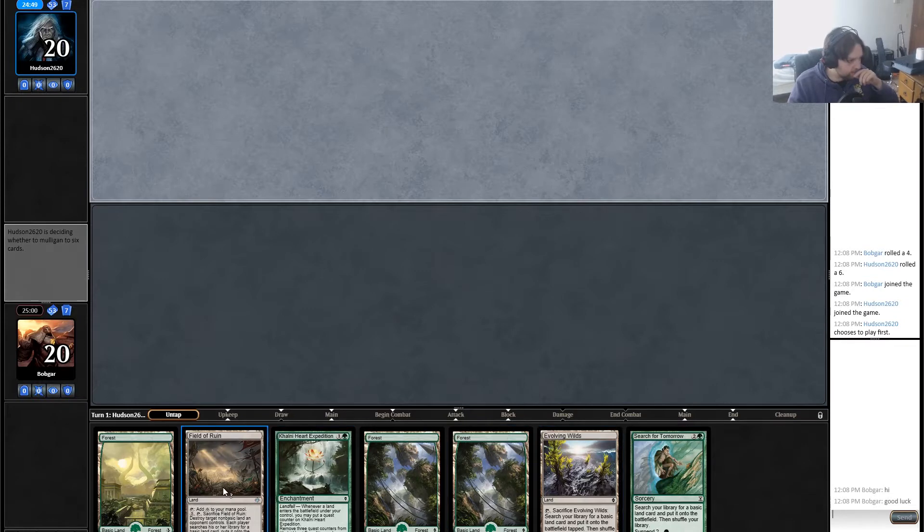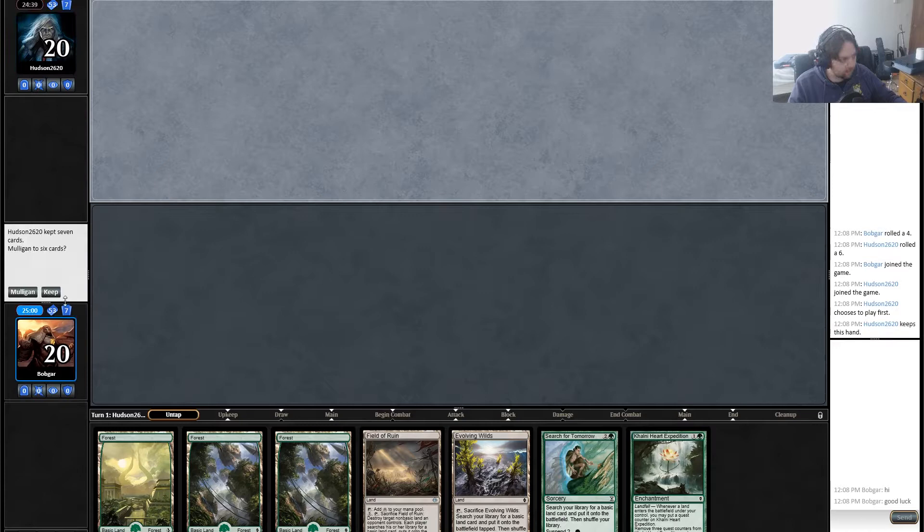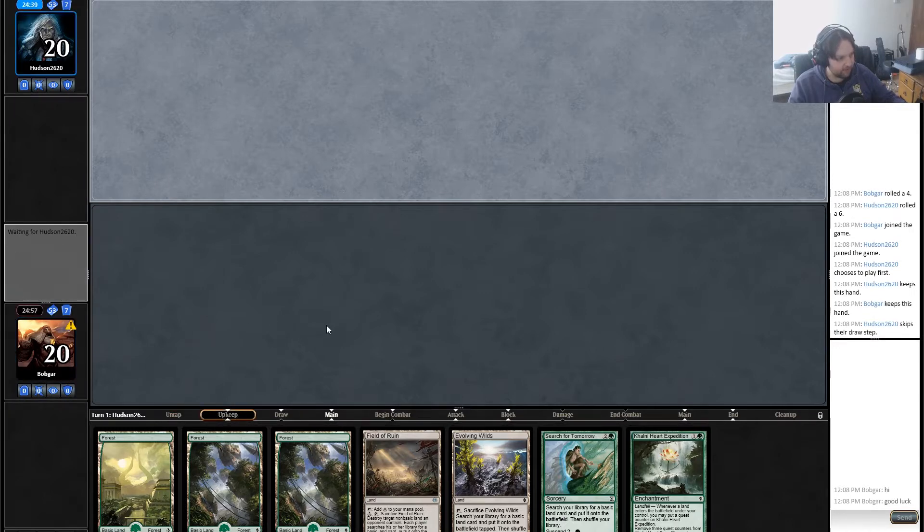This opening hand is pretty bad, I might keep it. It just doesn't do anything but any threat is very good with this hand. I have no threats right now but I think I'm gonna keep it and try it — this might be wrong. It's basically looking at seven lands. This is also a land combo deck so seven lands isn't the worst thing. I can sit on a fully powered heart for a while and as long as I get a payoff for it, it'll be pretty good. That's the reason I'm keeping but it's a little sketchy.